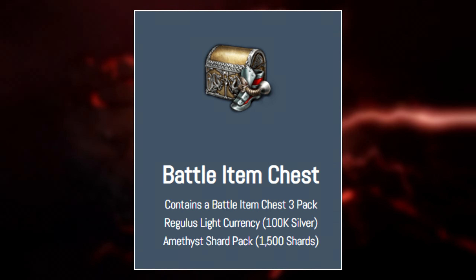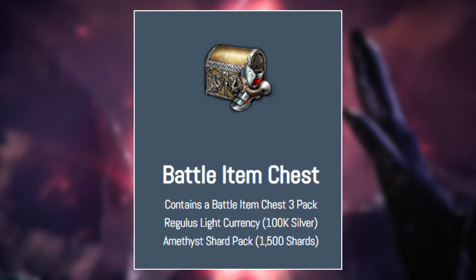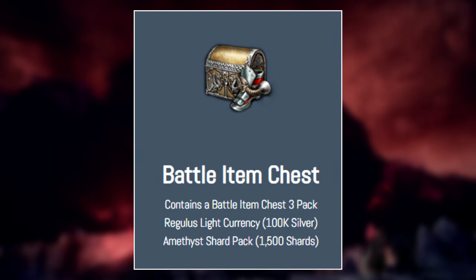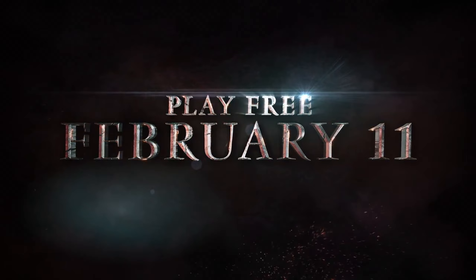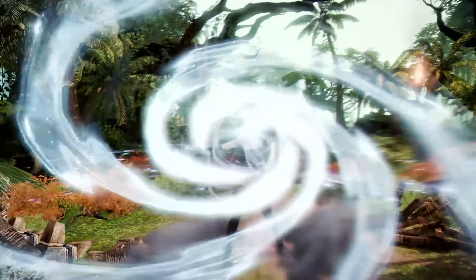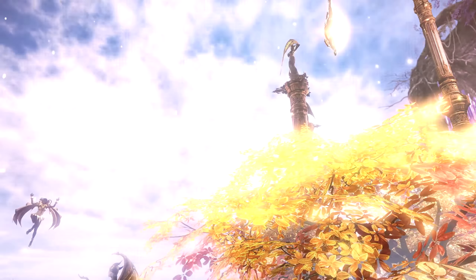First off, at zero points — right when this event starts — you will be able to earn the battle item chest. This contains a battle item chest three-pack with different battle items you can actually use in combat. It also gives you a light currency chest which gives you 100,000 silver, and an amethyst shard chest that gives you 1,500 of those shards. The 100,000 silver is nice early on but won't be a big deal later, since silver is more of a utility currency used for vendors and teleporters — not the primary currency for trading with other players on the auction house.